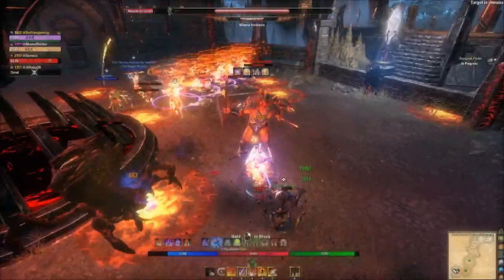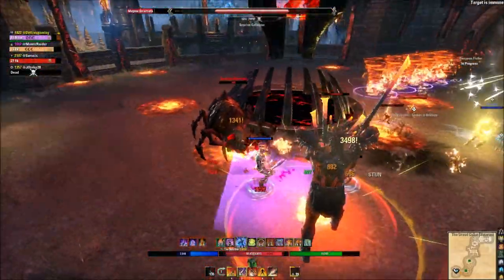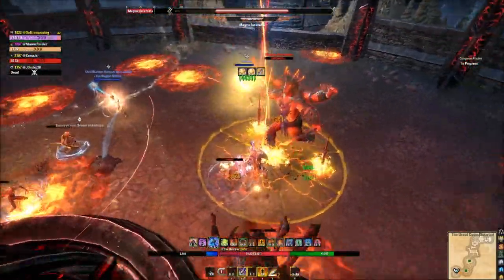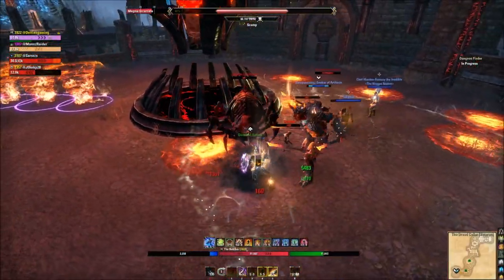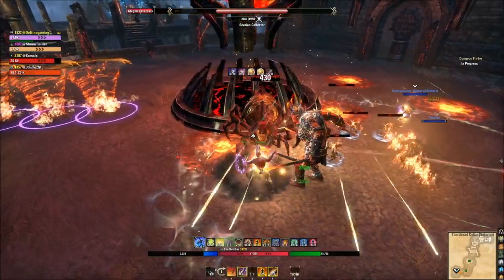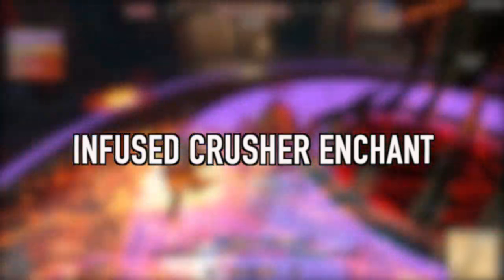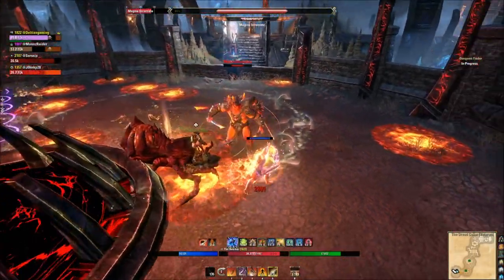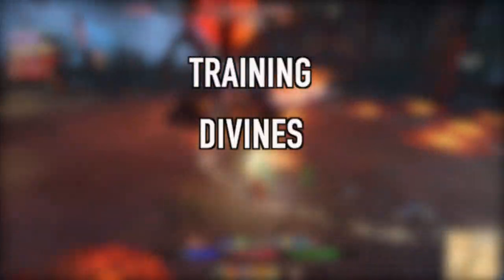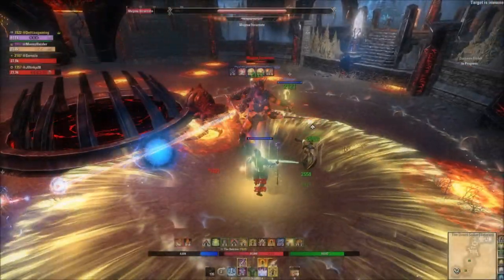Go with Sword and Shield on the front bar and Ice Staff on the back bar — it's meta right now. Both weapons can mitigate damage while holding block and both provide fantastic buffs and debuffs for your group. Level up both weapon skill lines and morph the skills. The most important weapon trait is Infused with Crusher enchant on the back bar, as it adds a lot of damage for your group.